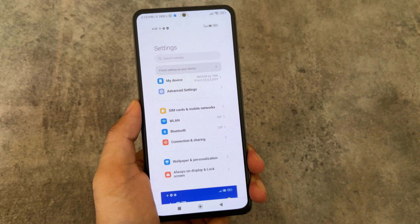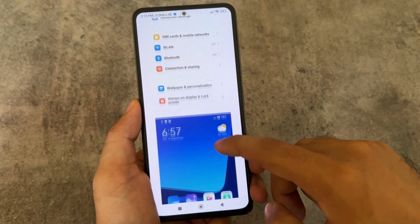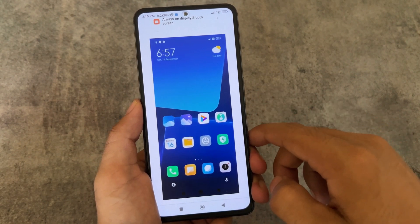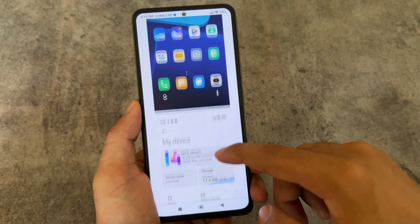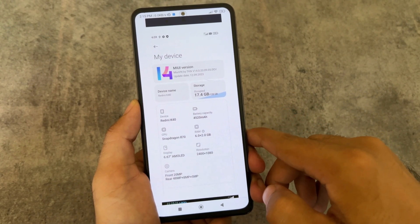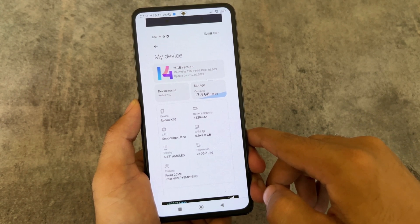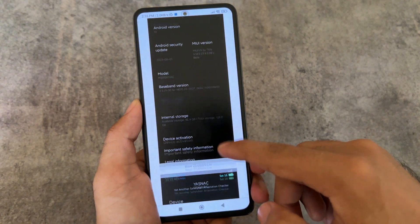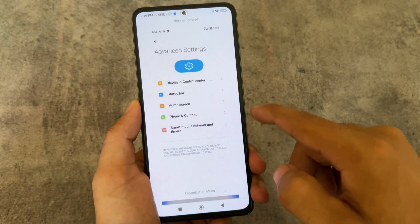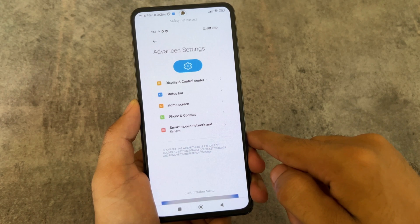Last but not least, MIUI VN Edition — this is one of the best among these three if you need a lot of customizations. It brings an insane number of customizations. By default it has launcher customizations you are going to love. You can see no icon labels, but you can adjust that to your preference. It brings options for control center customization, quick settings customization, and status bar customizations.